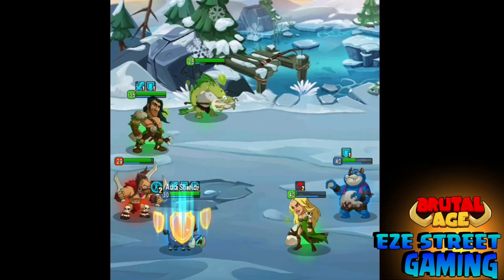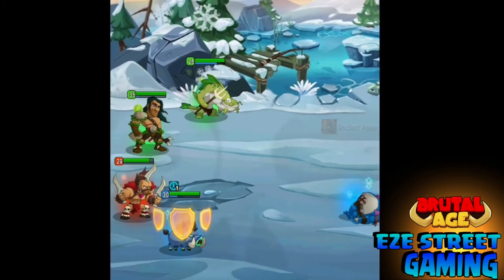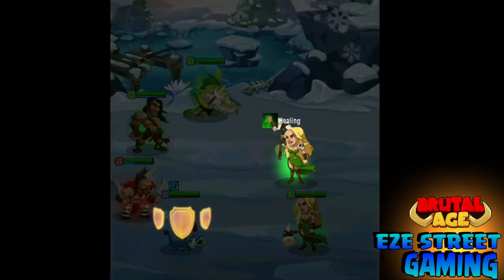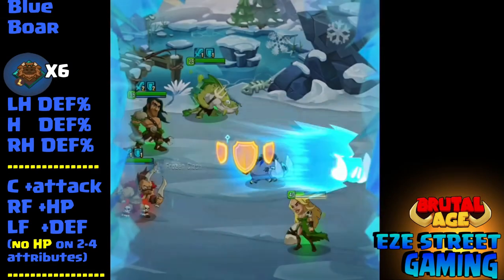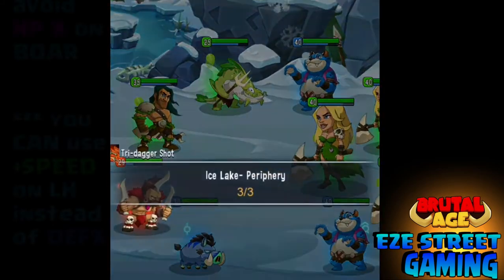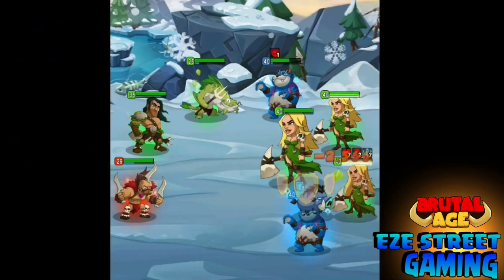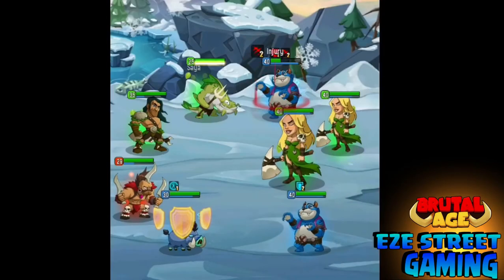I've put together a team with the Green Demon Killer, the Red Dagger, the Green Catfish Warrior, and the Blue Boar. Right after the Catfish Warrior attacks in the first round, you can see he puts a shield on the Blue Boar. Any hero that is his color or green will automatically attack the lowest hit point of the opposite color — green attacks blue — so all the green enemies are going to attack the Boar because it has the lowest hit points.